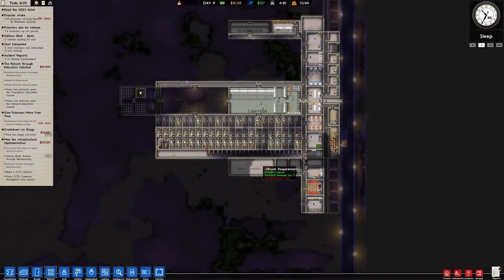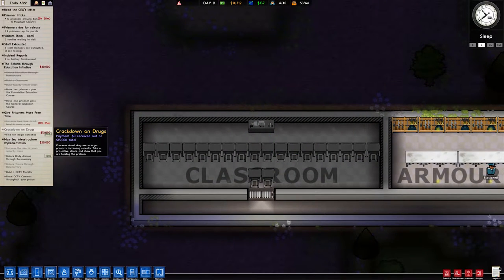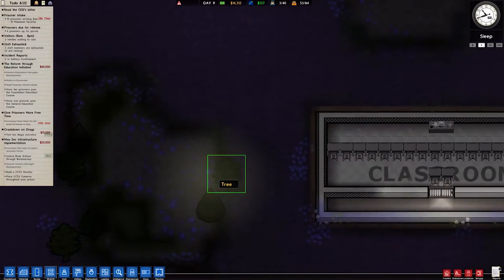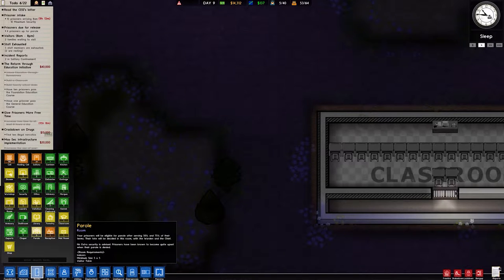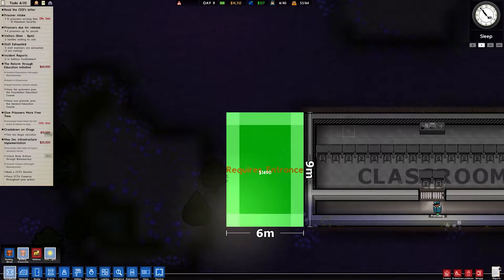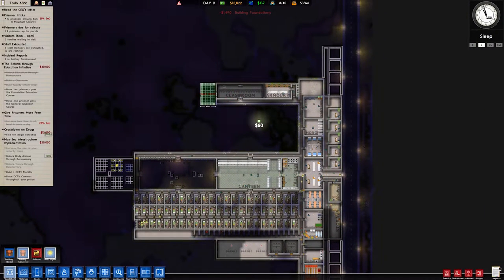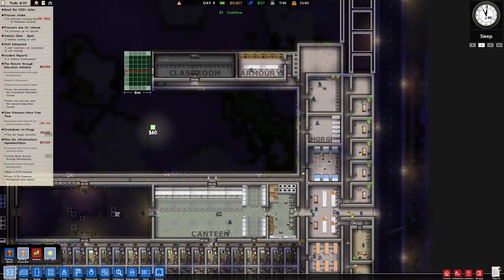So that's going well. We have a classroom — we need to start having them educated, but we need more income. We want to make a library, so let's do that. Let's do foundations. How big does the library need to be? Library, five by five. So we want a concrete foundation, six wide. That's where we're going to put the library right next to the classroom — makes sense to me. I think we'll have a regular door to the library. If they want to read some books, I don't think there's any reason for them to go crazy.